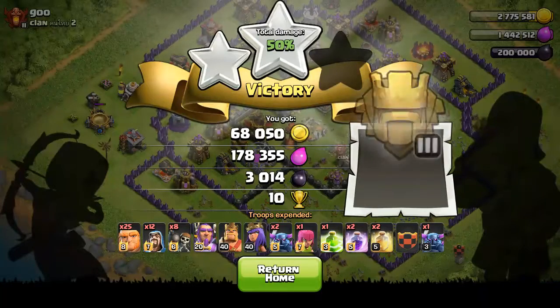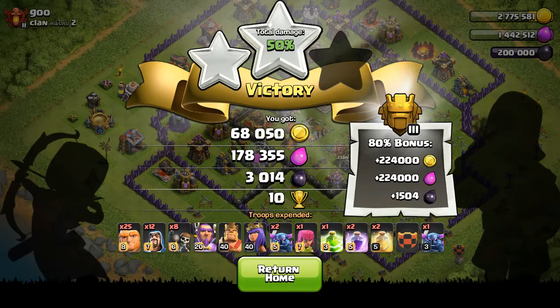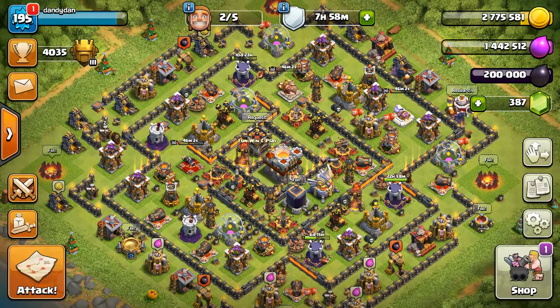So, 3,000 Dark plus the loot bonus because we got the Town Hall. And actually, we're not even going to have to use the Clan Castle. So we walk away with 4,500, which is going to max our storage. That's awesome.